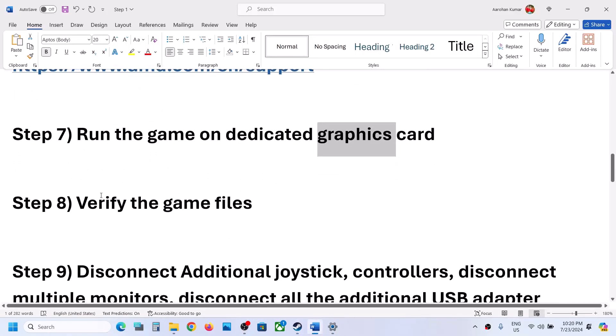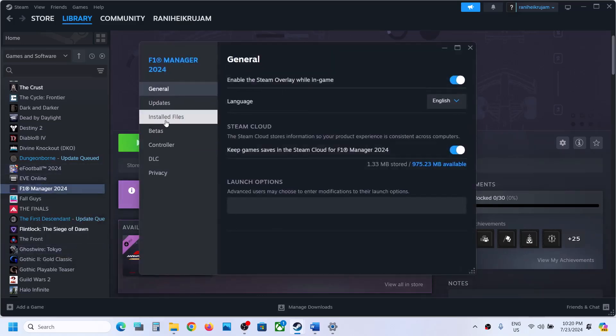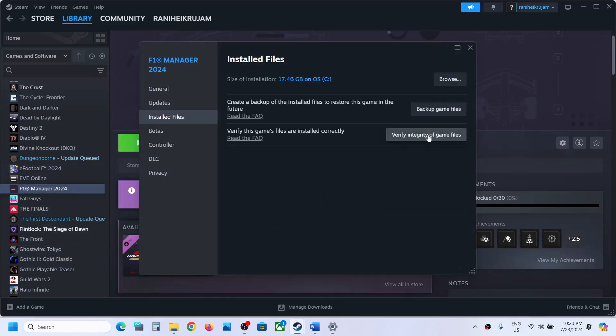The next step is to verify the game files — do not skip this. Right click on the game, select Properties, go to the Installed Files tab, and click Verify Integrity of Game Files. Once the verification is 100% complete, launch the game and check.